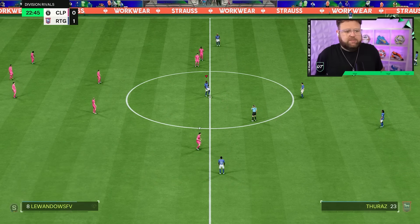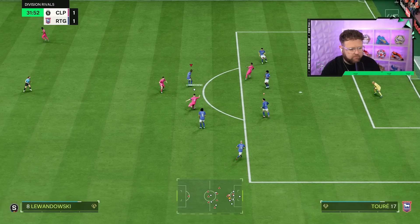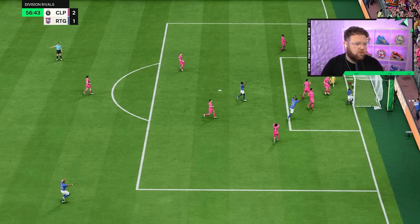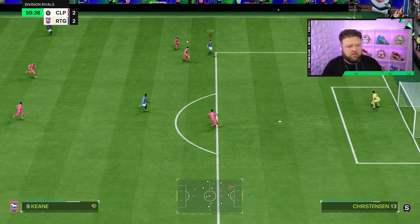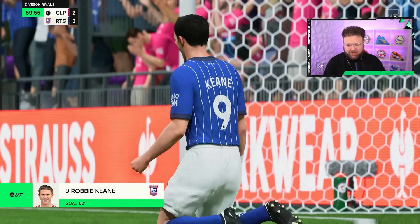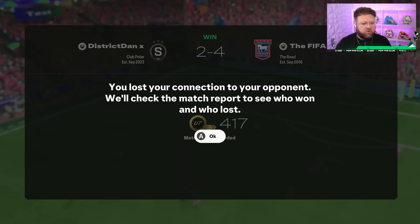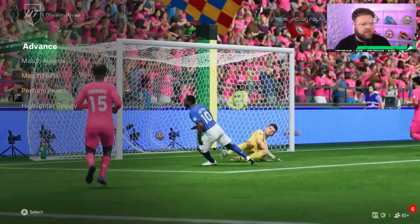I need to get rid of that ball when I finally got it with Virgil there and had to clear it. Could get an opportunity to shoot here. Roberto Keane! Power shot plus. Goal — Virgil van Dijk. Come on! We get a rage quit there. I eventually started showing up and got myself the dub. Only two wins needed now for the week.